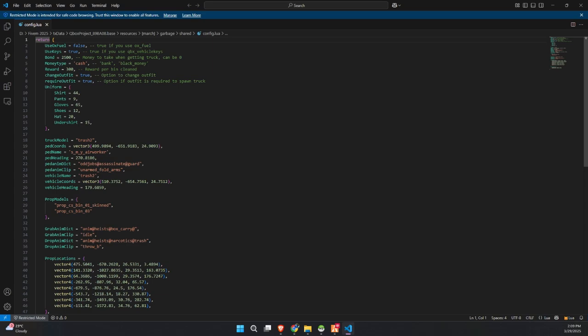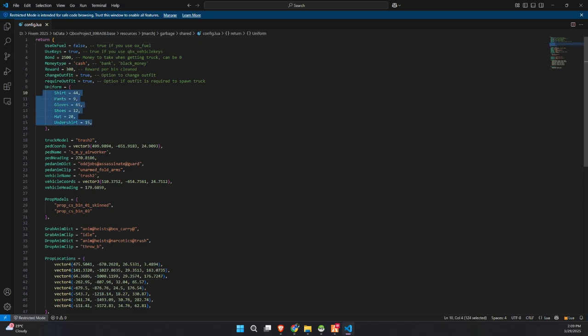There's also an option to change outfits, and you can even require the uniform to be worn before players can start the job. You'll find the NPC ped settings, including the model, coordinates, heading, animation dictionary, and clip — basically everything that defines the behavior and appearance of the garbage job ped. Then you have the truck model, spawn location, and the coordinates where the vehicle will appear. Below that, you can customize the prop models used for the garbage bins and the animations for grabbing and dropping trash. Finally, you've got the prop locations, which are the actual spots around the map where the garbage bins will spawn. This config file is super straightforward and gives you full control over how the garbage job works, from payouts to props to visuals — perfect for keeping things lightweight and immersive.